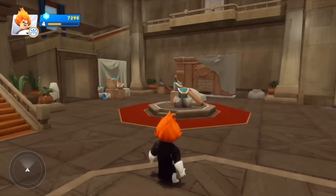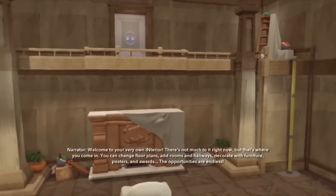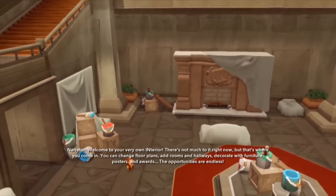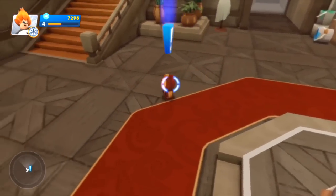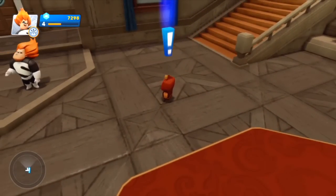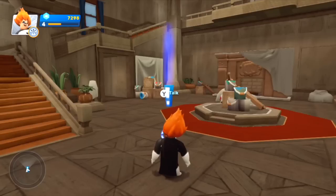This is all about toy box interiors, which is a new feature for Disney Infinity 2.0, so let's have a play around inside. The door to your very own toy box interior — decorate with furniture, posters, and awards, the opportunities are endless. It's pretty cool that we now have the ability to create our own pad — a bachelor pad, party house, however you want to design it — it's at your fingertips.